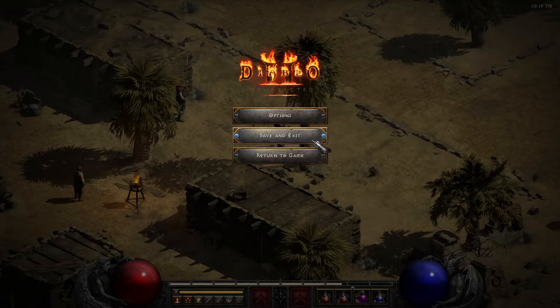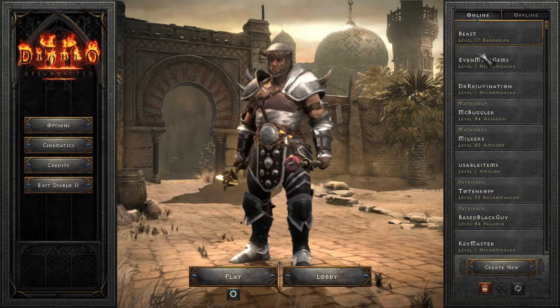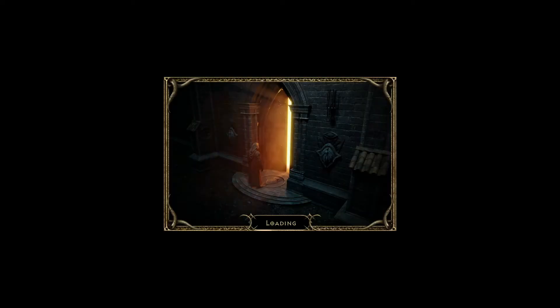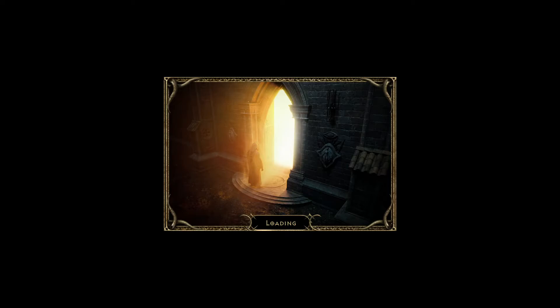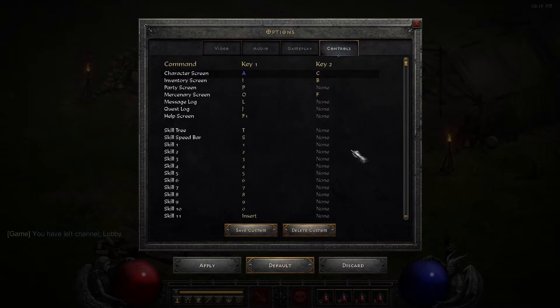Now for any characters that you already have created before you made that change, you'll have to get on that character. Go to Options, go to Controls.